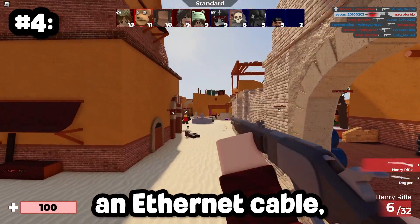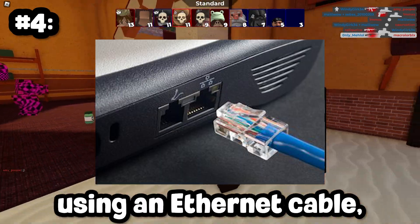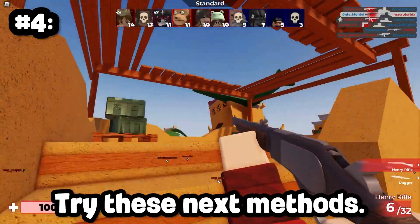Also, if you can, use an Ethernet cable. Mobile players won't be able to do this, but if you connect your device directly to your router using an Ethernet cable, it can provide a much more stable and faster connection compared to Wi-Fi. And if that doesn't improve your lag spikes, try these next methods.